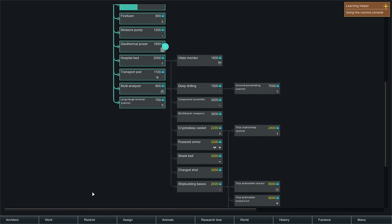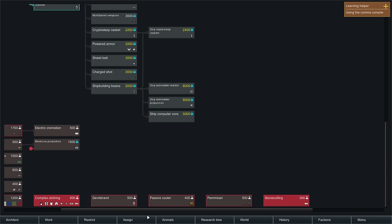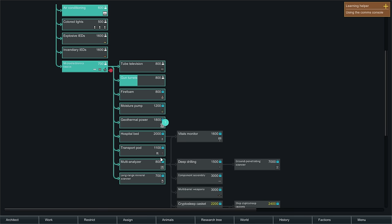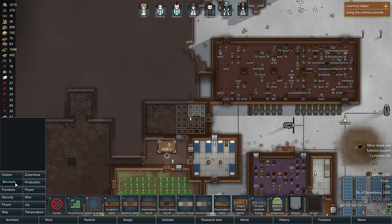Let's have a quick look at this. Geothermal power requires a high-tech research bench. That high-tech research bench — where is that? I'm looking through the production tab. High-tech research bench — I can already build it, I just haven't built it. Because I'm an idiot. Alright, production — high-tech research bench. There it is. That's going to take up quite a bit of space. Let's put this in here.